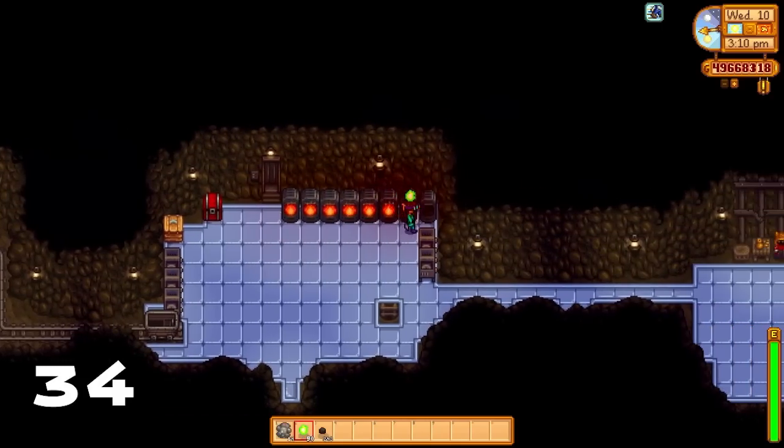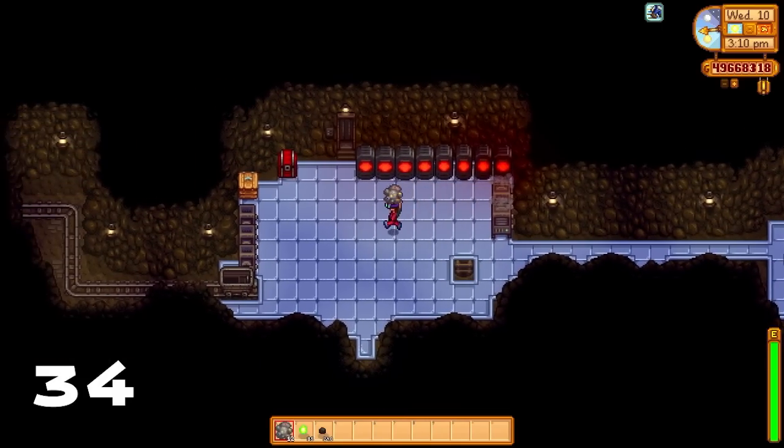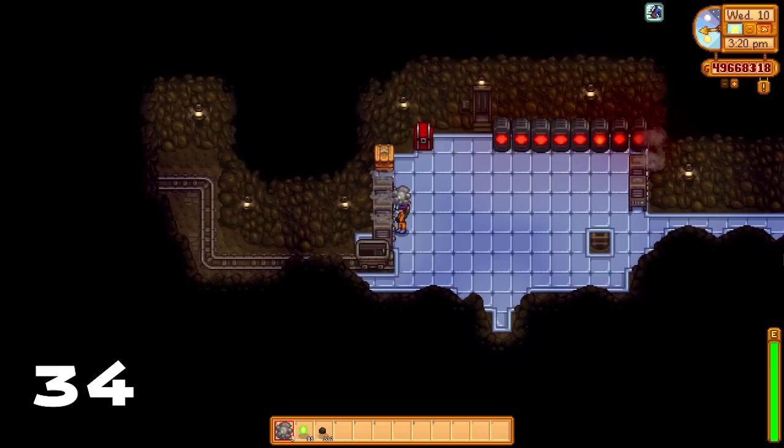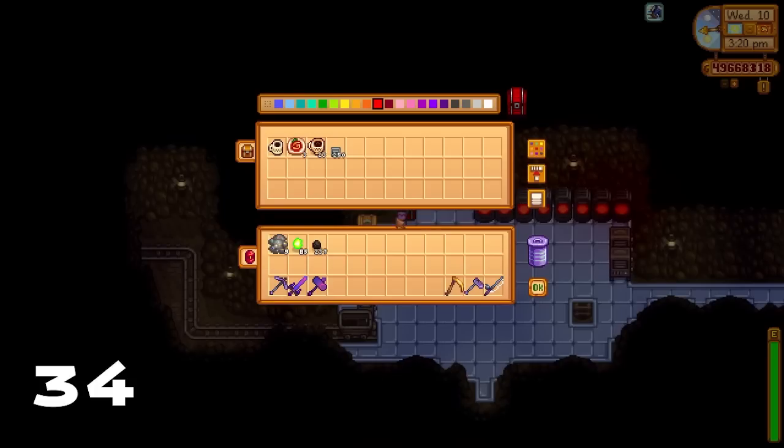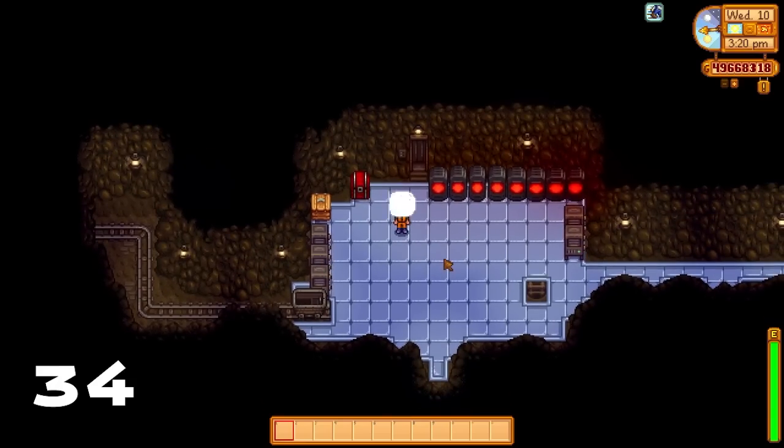Let's talk about organization. The hub level of the mines can actually be filled up to the top with processing machines, chests, and all manner of items that will help you get deeper in the mines. We have furnaces, geode crushers, and a lovely shipping bin that we can use.